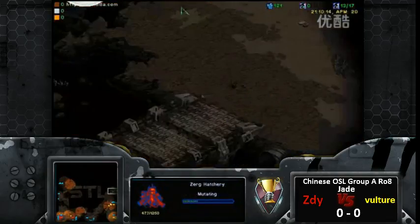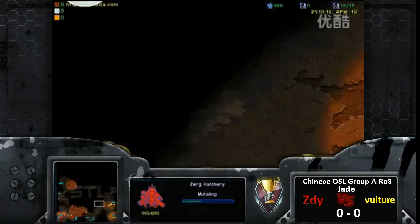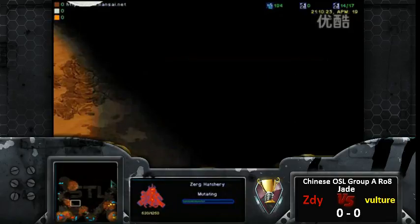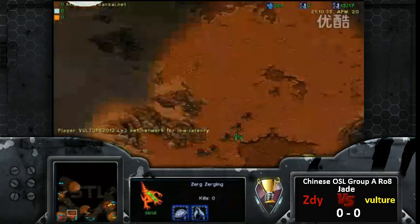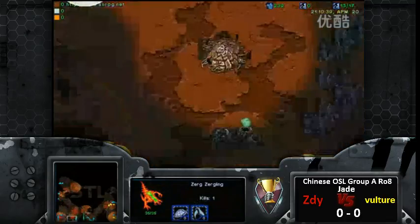This is not Jade by the way — do not pay attention to the overlay. I think it's La Mancha, but I could be wrong. I'm surprised he didn't go pylons beforehand because lings are going to be out before those cannons are done. Vulture may just die.